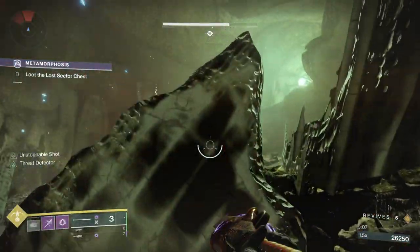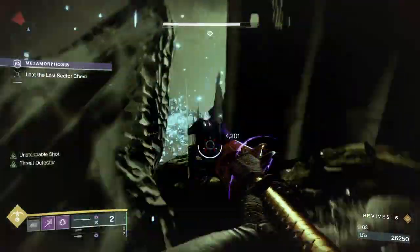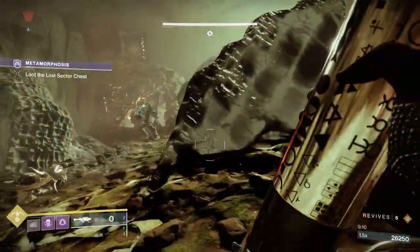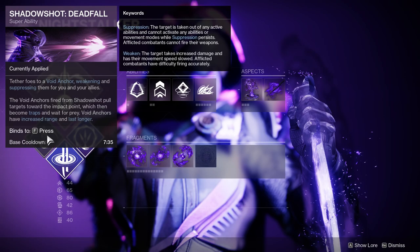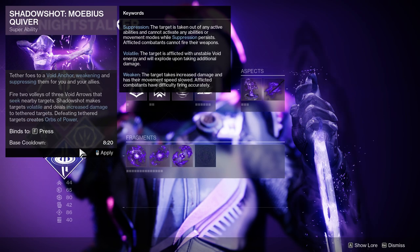Let's talk about abilities, aspects, and fragments. First I'll be using Void Hunter. I'll be using either Deadfall or Mobius Quiver. The choice will depend on what I'm trying to do in the activity. Deadfall I'll primarily use to regenerate my super, and I'll talk about how that works. Mobius Quiver I'll be using if I want to use a lot of DPS to a boss.